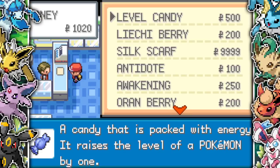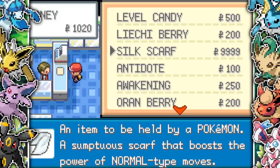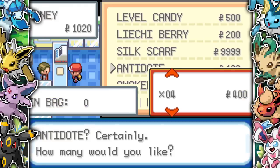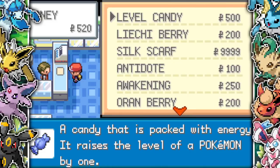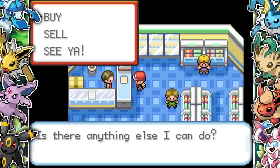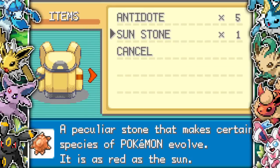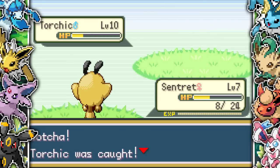I go to the PokeMart and buy more level candy. I can also buy berries now — Oran Berries for 200, though that's quite expensive for just 10 HP. I need more level candy because I'm getting destroyed by Brock. Luckily I have three Nuggets to sell for another 15,000, which is a lot of level candy. I decide to buy 30 of them.